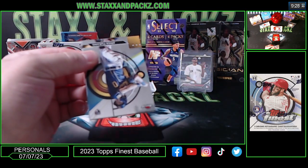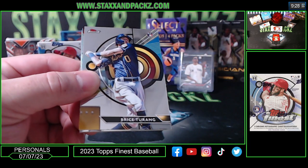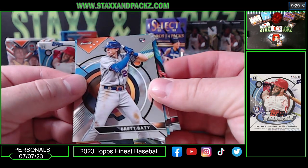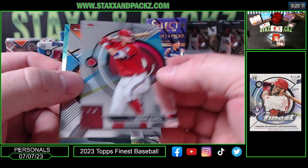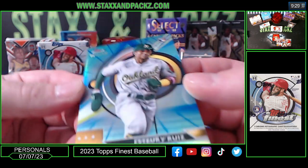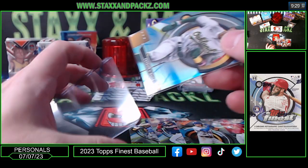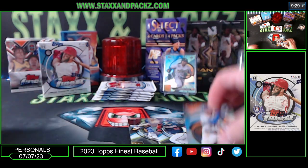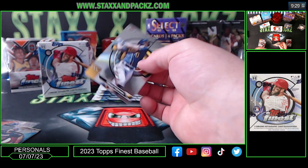First pack mojo. These cards are pretty nice — I watched a couple breaks earlier, I like the design, they're pretty clean. Bryce Turing on the rookie, Brett Baity, Joey Meneses rookie, Josh Young rookie, and a colored parallel of Estury Ruiz for the Oakland A's out of 250 — that's 12 of 250. Nice. Every card in that pack was all rookies.